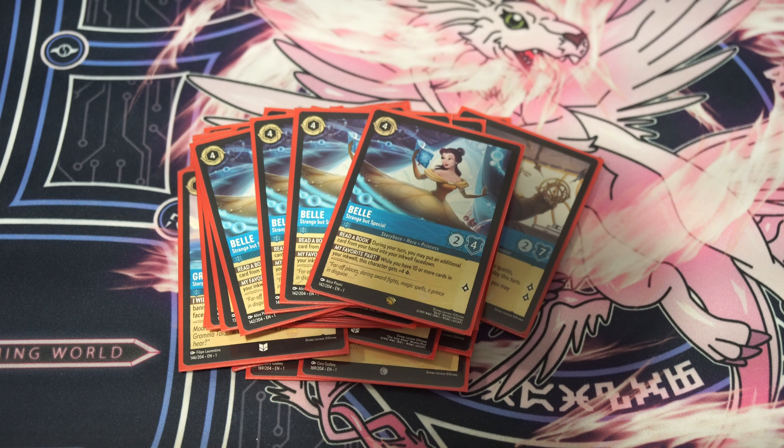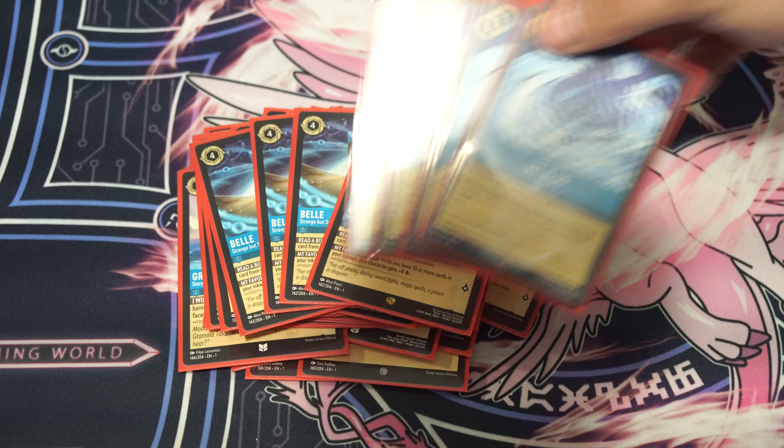Then we're on 4 copies of the OP Belle — the bell that everyone knows and loves. This bell is crazy. It costs 4 to play, it can't be used as ink, it's a 2/4 that quests for 1. But it quests for 5 if you control 10 or more cards in your inkwell. It is your alternative win con, basically. When Maurice is drawing you a whole lot of cards, it's really nice. We have 2 win cons in the deck and Belle is one of them. In addition, its Read a Book ability says that you can do an additional ink per turn — so it's mana ramp to an extent and also an endgame quest for 5, which can close out games pretty quickly.